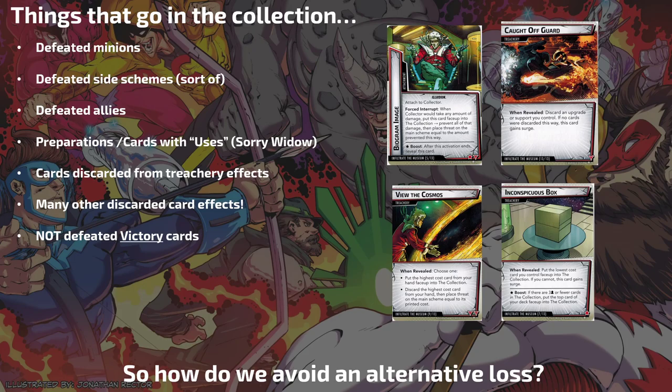View the Cosmos — choose one: put the highest cost card from your hand face up into the Collection; or discard the highest cost card from your hand, then place threat on the main scheme equal to its printed cost. I almost never choose the second option — if you have a four-cost card in hand and you're putting four threat on the main scheme from a treachery, that is brutal. But if the collection is already at four in solo, you need to weigh that carefully.